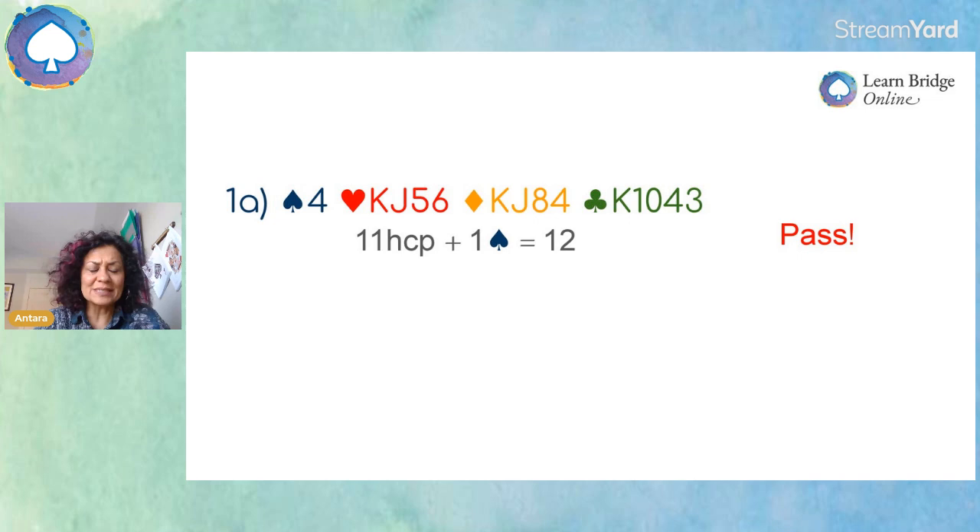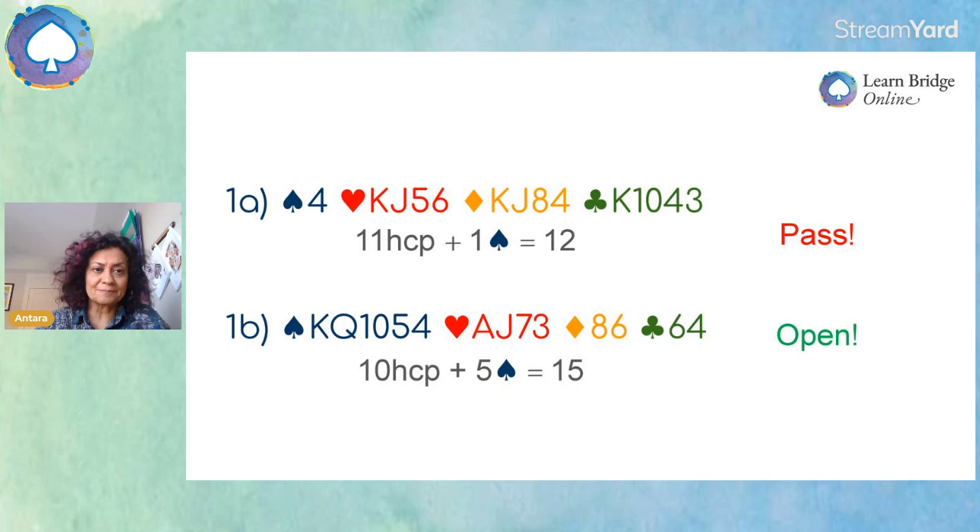Let's take a look at a couple more examples. With this hand, we've got 11 high card points but only one spade — totals 12, pass. Next hand: we've only got 10 high card points, but we've got five spades. Putting the total together, that's 15 — so you should be opening this hand.